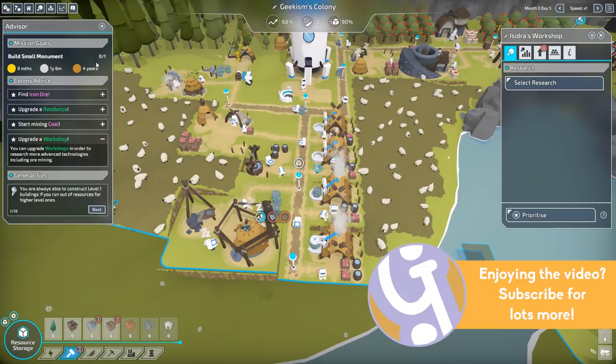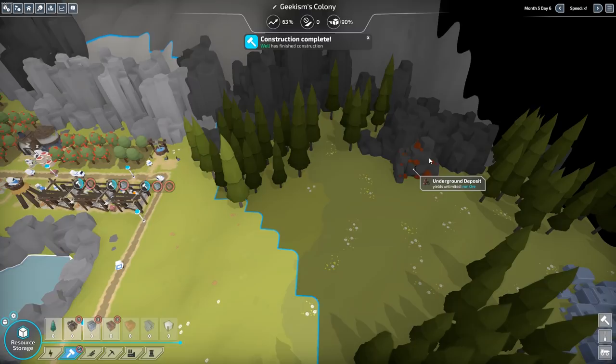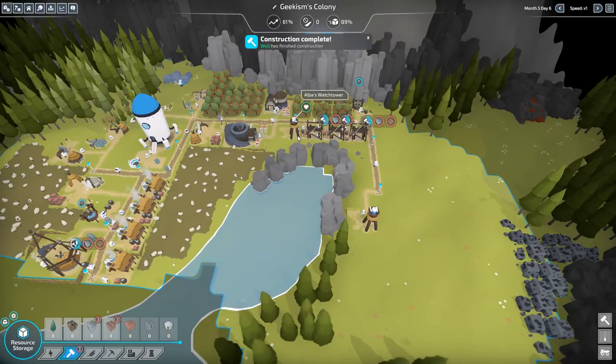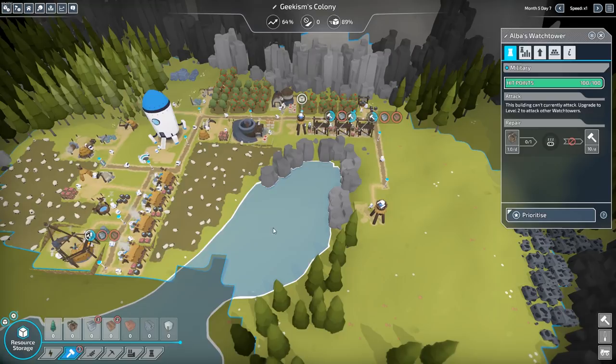So we need to get our workshop upgraded. Let's have a look — it's currently doing it with planks and stone. That's fine. So as long as that's going... we're going to have to get on some coal here. And I think underground deposit — that's where we're going to get the iron from. So we're going to have to look at re-establishing this soon, or at least building another one. I wonder whether or not this one is really needed now.